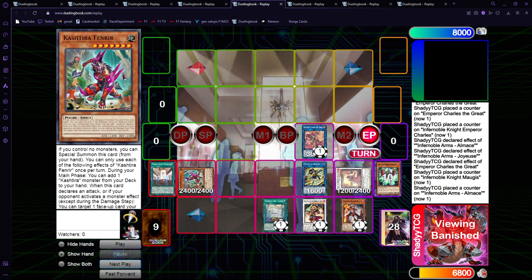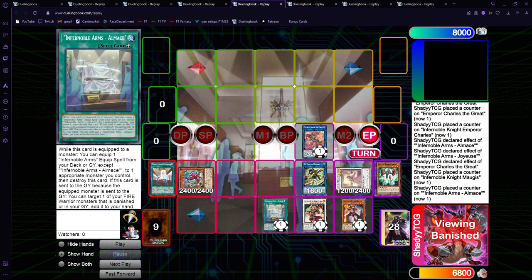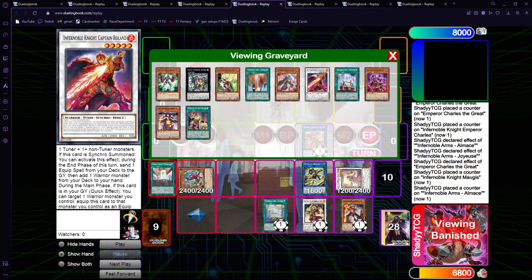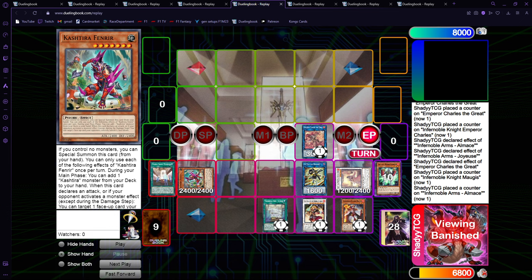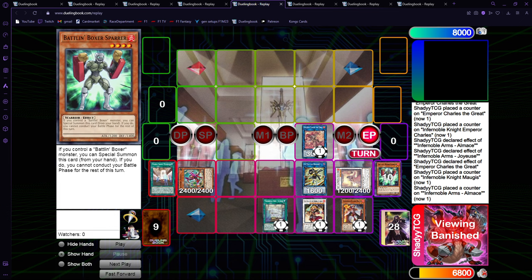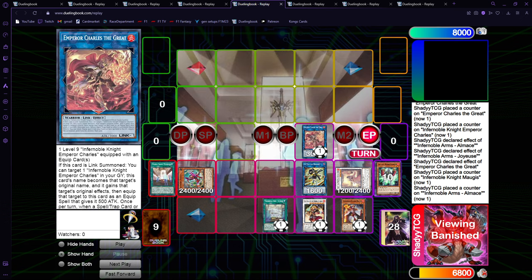Durandal plus Fenrir, or Heritage plus Fenrir — your board will be slightly worse if you don't get an equip spell, because you're gonna lose Joyous and Almache. You'll probably lose your Fenrir from this board. You can still, if you have Renaud plus Fenrir, probably still end on SP Emperor Charles, but of course it's not gonna be as good as this board. There's another two-card combo with Fenrir that is even better, which is Fenrir plus Museum.